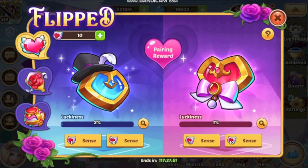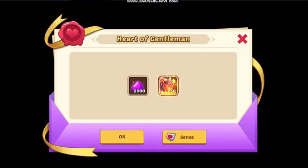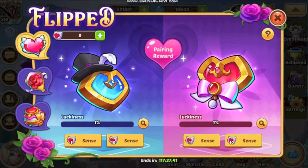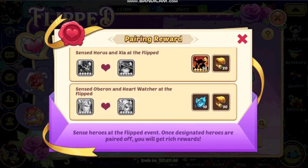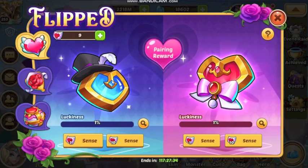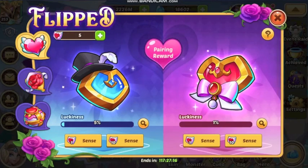If you guys are feeling risky, you can drop your senses. Wow, that was super lucky — we got Kroos first try! That's kind of super lucky. Sadly, he's not a hero to be paired with, which I noticed is kind of a downside. I feel like they should have done something with everyone, just because the odds are so hard to get. But once you get one hero, I don't think you can get him again, so there's always that.